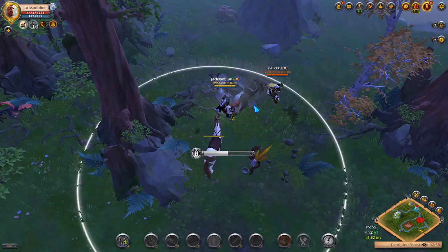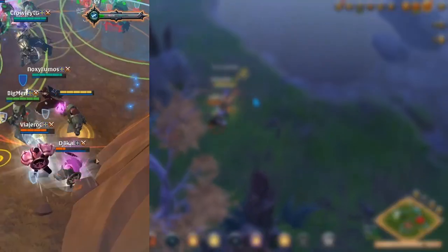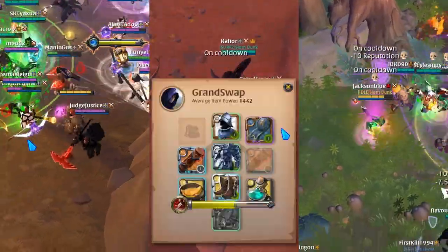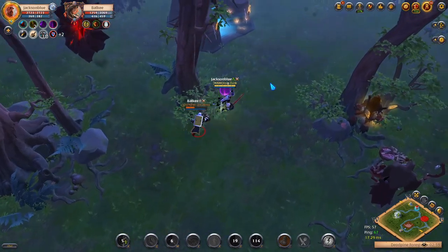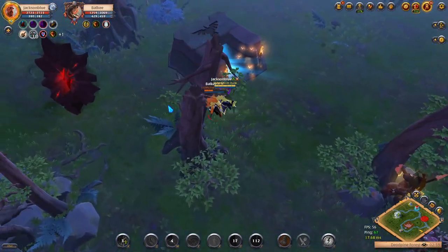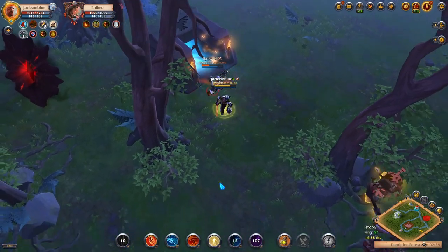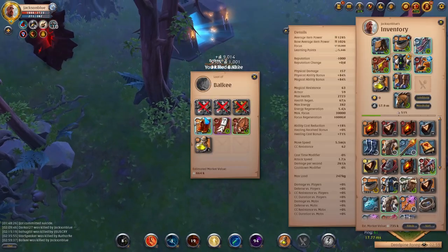Most weapons in Albion Online are very limited in the kind of content they're good for. Locus is good for large-scale fights, Claws are good for ganking, and Blight Staff is good for frontline healing in small-scale fights. Bloodletter is one of the few exceptions because the things that it does well are useful no matter what kind of content you're doing.